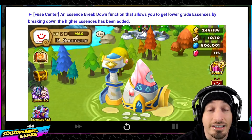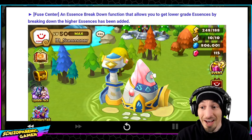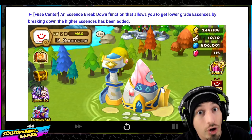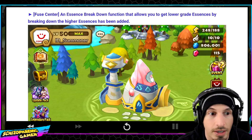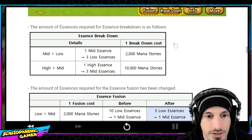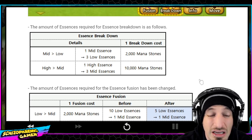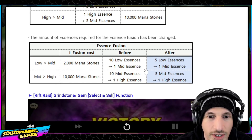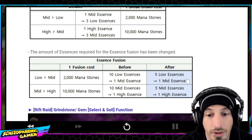Essence breakdown function — we've been wanting this for six and a half years and they finally did it. Every update it's like, 'Oh, they finally did it.' To give them credit, they are actually doing some of the things we've been asking for, like the Ariel buff and essence breakdown. So here we go — essence fusion and essence breakdown. At first you think one mid essence is only three low essences, and one high essence is only three mid essences — that seems not very valuable. However, they also changed the fusion rate: ten low essences for one mid is now only five low essences for one mid. So that's actually a better conversion as well.